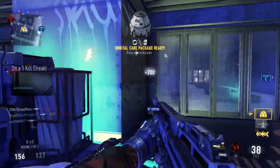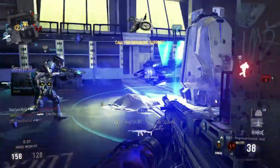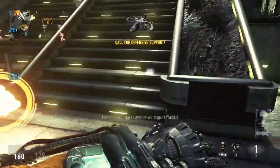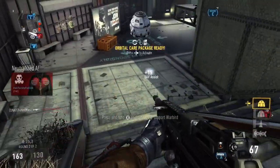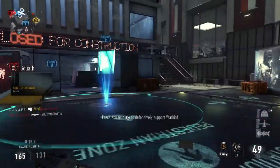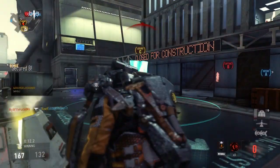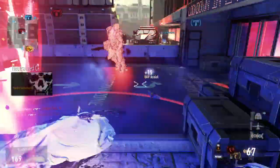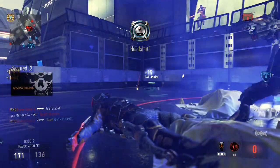One of our teammates called in a Goliath, so I'll try to protect him and let him call it in. I got another UAV and called in a care package, so I'll go get my care package over there. Unfortunately it couldn't land there, so when I died I didn't lose it. Let's call it in over here, flank up a little bit and protect ourselves while we wait. It couldn't drop again. I really should have looked at my mini-map — I didn't see that guy there. Obviously our teammate didn't get his Goliath.